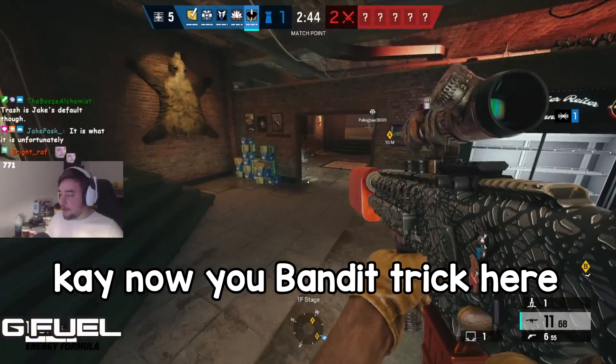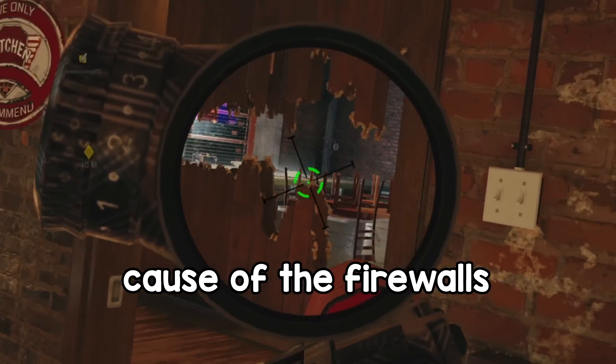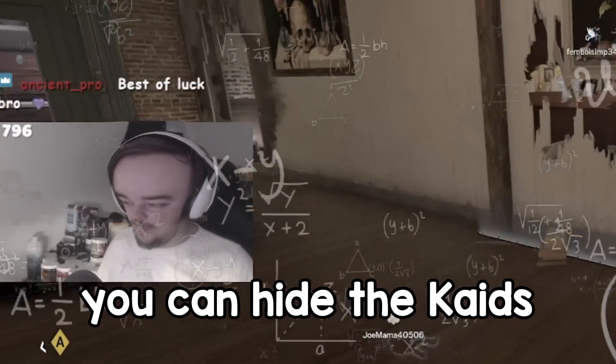Now you do the bandit trick here. The bandit trick is completely hidden because of the observation blockers. You can hide the wires.